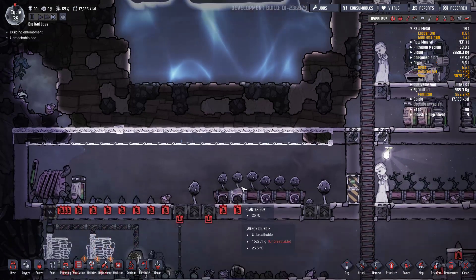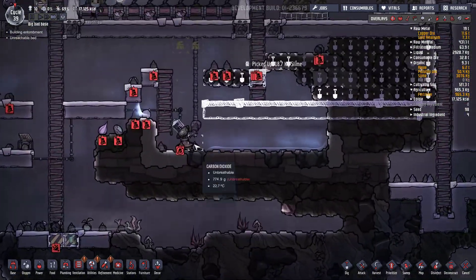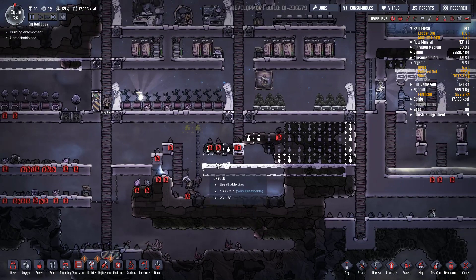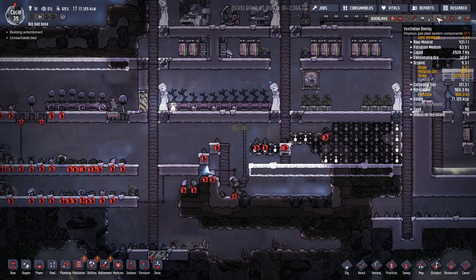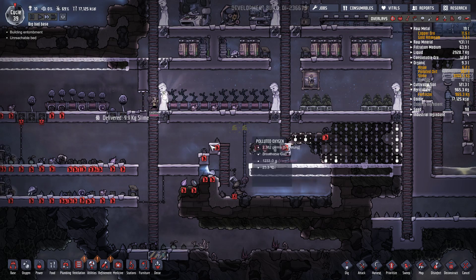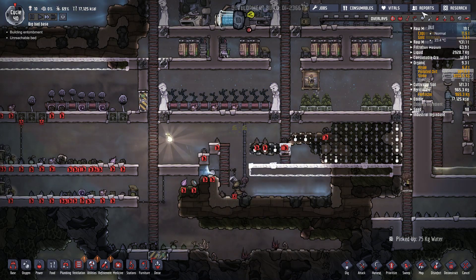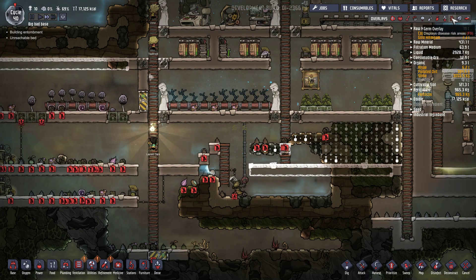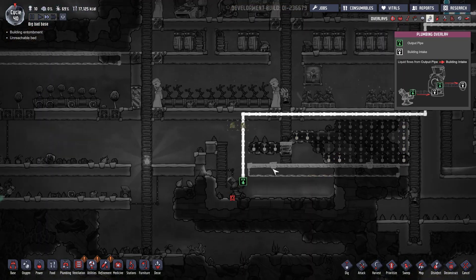Il faut surveiller ici parce que c'est que du sable mais ça tient. Voilà là on a fini donc je vais pouvoir déconstruire ceci, ça sert plus à rien. Ça permet de nettoyer un petit peu le truc. Vous allez me dire c'est un ordre supplémentaire. Oui mais avouez que là ça me sert à rien de garder ça comme ça donc on va l'enlever. Ça consomme en plus.